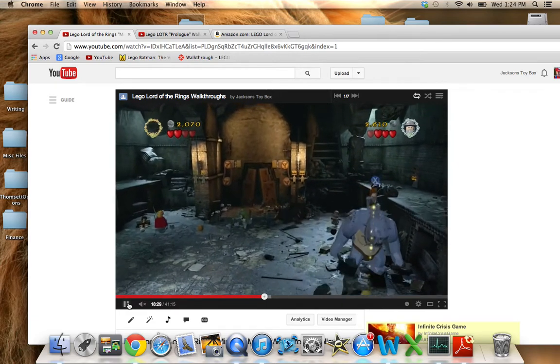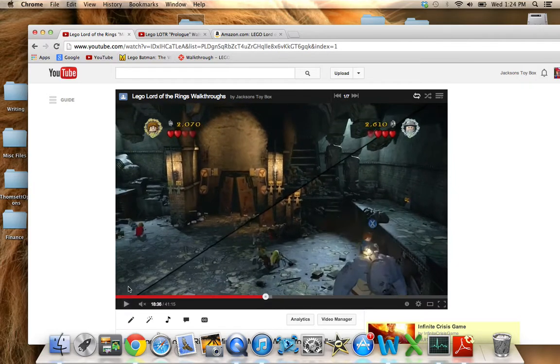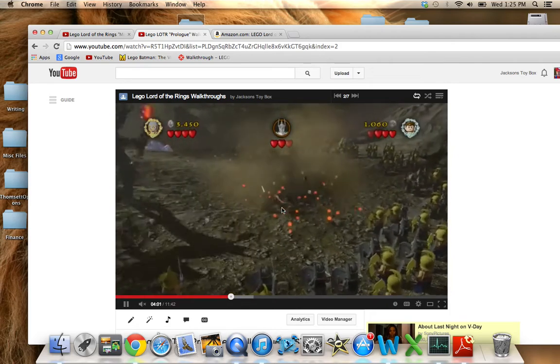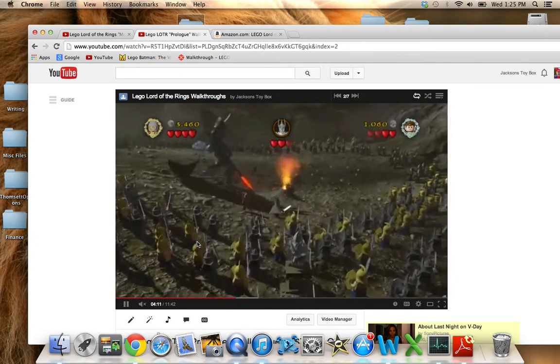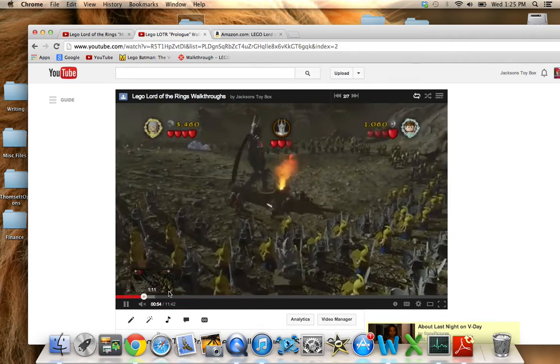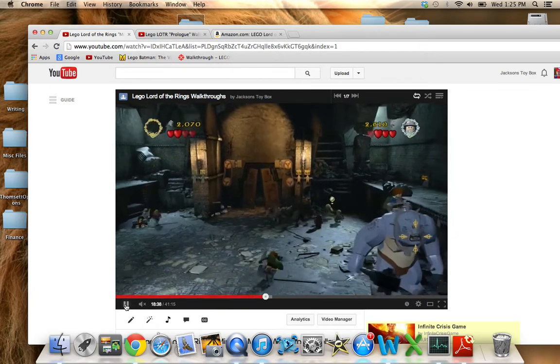The other thing is, a lot of the colors are really washed out and dark throughout the entire gameplay. This is the prologue section where you have to battle Sauron and try to cut off his ring — most people wouldn't even be familiar with this part of the book. In any case, the colors are very washed out and dark, and a lot of the objectives are not really very clear.